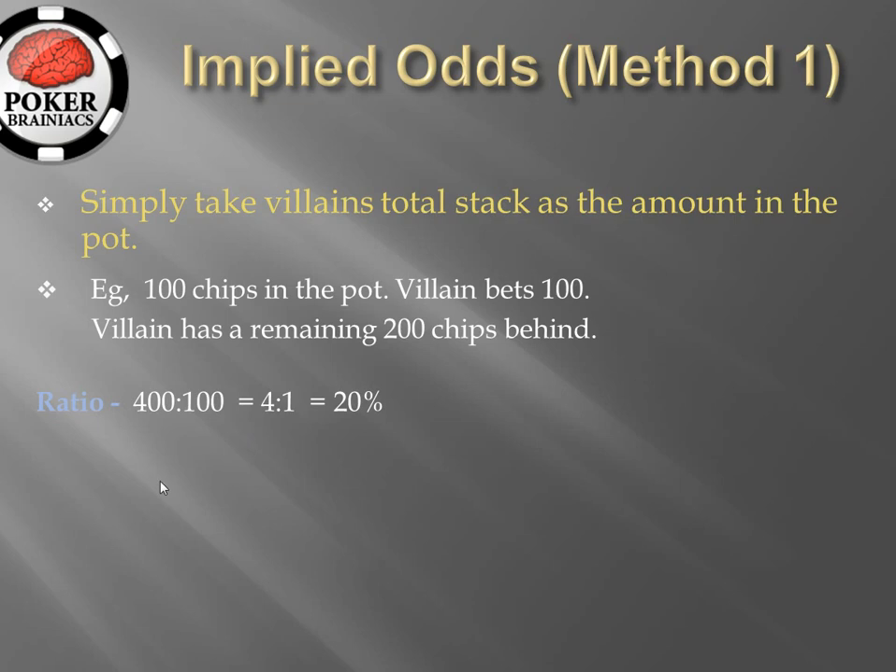With the ratio method we first express hero's call as a ratio to the total pot size. The total pot size is villain's bet plus the 100 chips in the pot and the remaining 200 chips behind. We express this as 400-to-100 or a 4-to-1 ratio and we can therefore convert this into the percentage 20%. If you are unsure how I arrived at this percentage, please check out the video on pot odds.